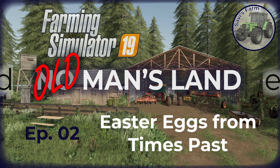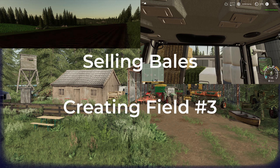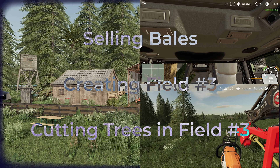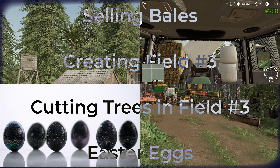Welcome everyone to Old Man's Land, a Farming Simulator 19 gameplay by Savi's Farm. In this episode, Easter Eggs — we were selling our bales, creating field number 3, and cutting the trees out of field number 3.